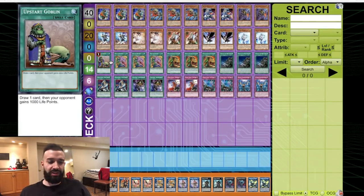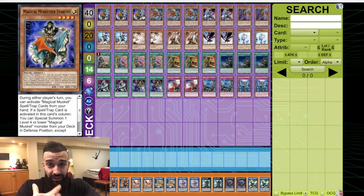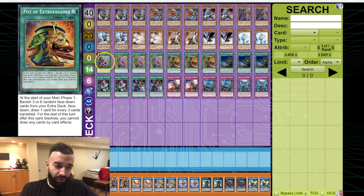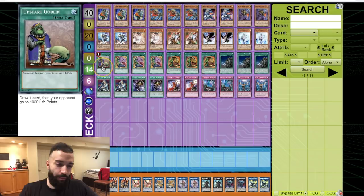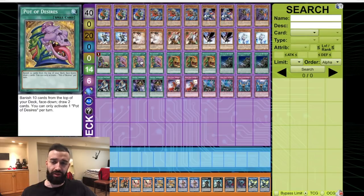Going second is also viable — you want to save these power spells for every turn in the game. With Magic Musketeers you're not winning turn one, turn two, or turn three — you're winning turn four, five, or six. The longer the duel goes, the better this deck gets. The grind game is even better than Salamangreats and Strikers to be honest. You only want to use one draw card on turn one — if you drew Desires and Upstart, only use one of them.